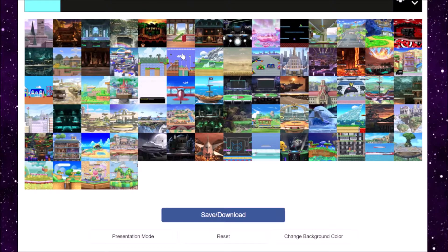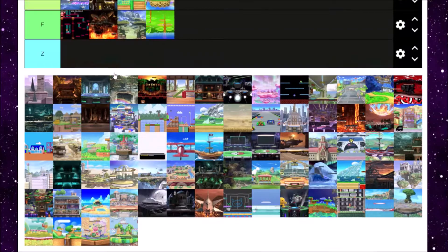Next up is Hyrule Castle, which I don't like at all. It's too big, and the tornadoes can really kill you at early percentage. You can't even launch anyone upwards or to the left or to the right — the blast zones are too high. I never liked Hyrule Castle. D tier for it.